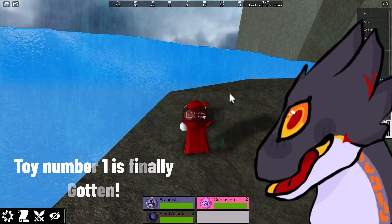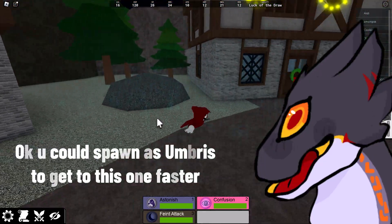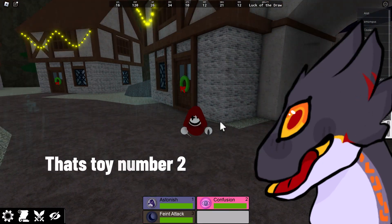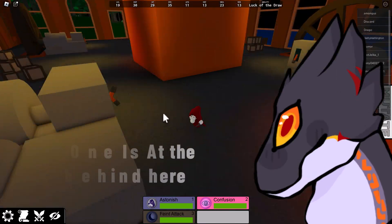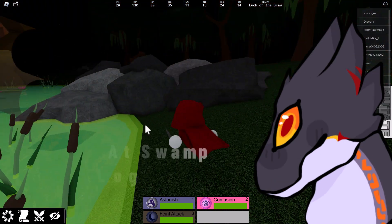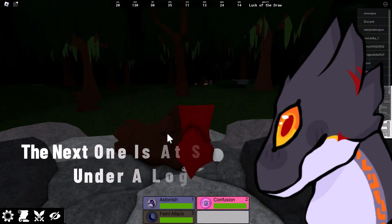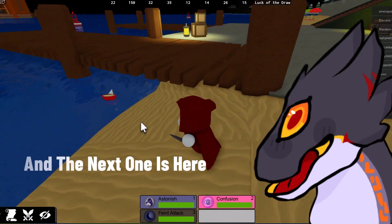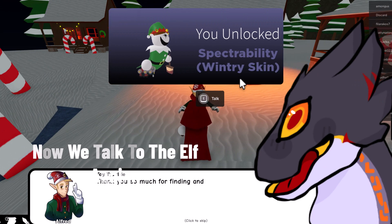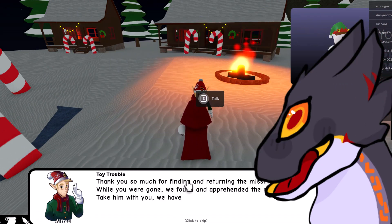For the second one, we can spawn as Umbras to get it faster — and there is number two. The third one is right behind here at the factory. The fourth one is at the swamp under a log, and the last one is right here at the beach biome. Now we go talk to the elf again, and there we got the skin! Well guys, that's it for today — see y'all next time!